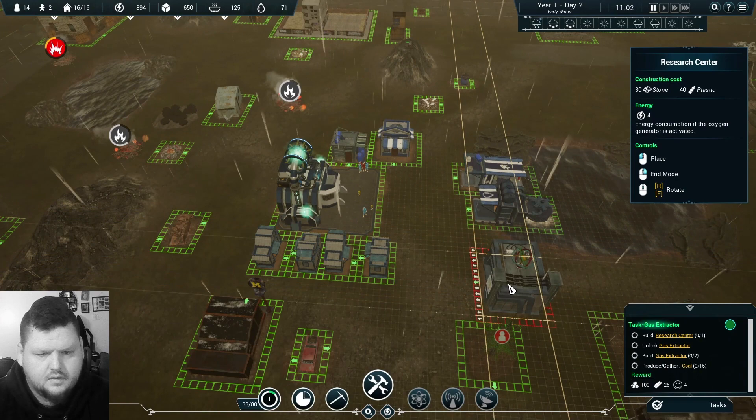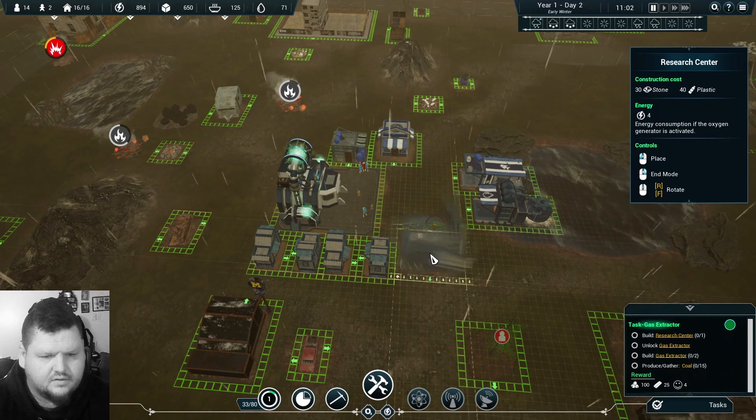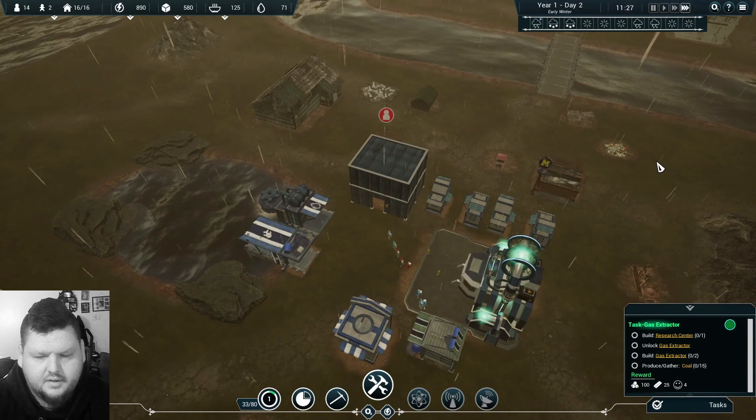We're going to build it over here like we planned, but why can't we build it there? I think we might have to have a more condensed little town than initially anticipated. Let's go this way for the moment.